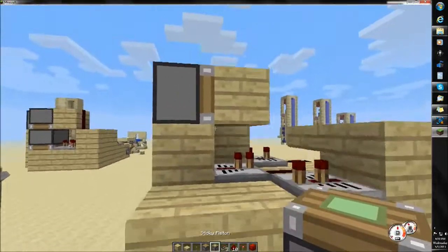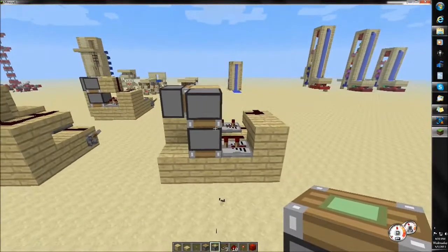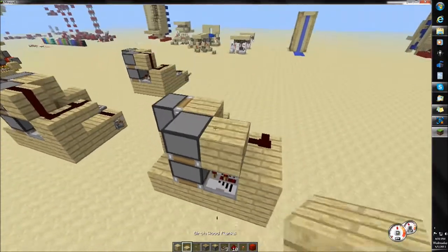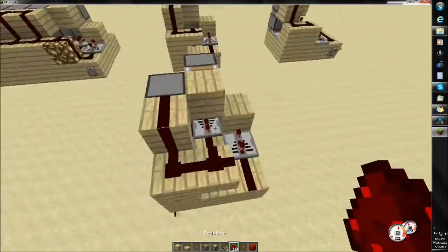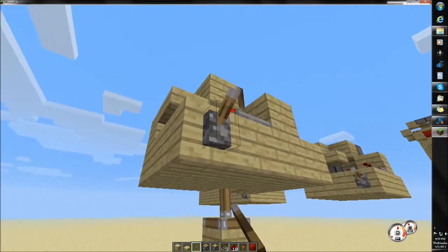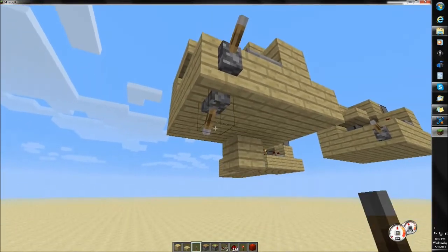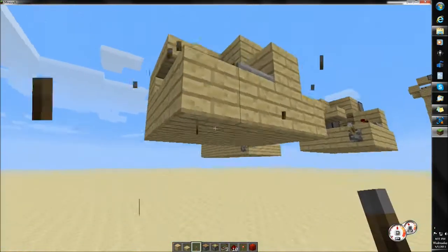Now at this point, we can go ahead and do our double piston extender, which is just two sticky pistons down like that. And then just a block up, and this thing's done — it's wrapped up. This is the input here, obviously.